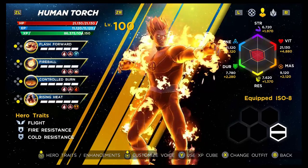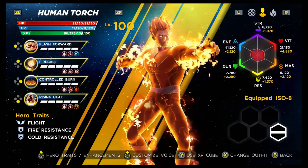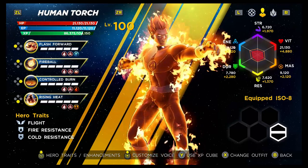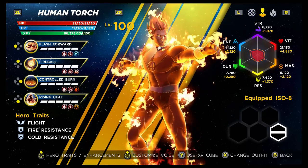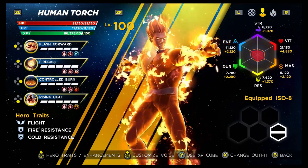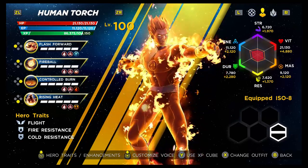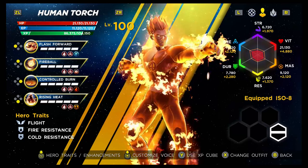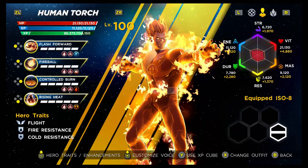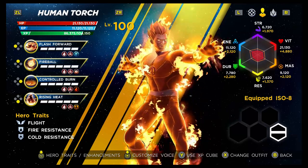He is a simple character. When we look at the tags on his abilities, he has the energy and fire tags across all four abilities. You can push out more damage ISO-wise from fire, so that's the one you want to itemize for — we'll talk about that later. His hero traits are flight, which is always useful, and he has fire and cold resistance as well, which is relevant for his build.